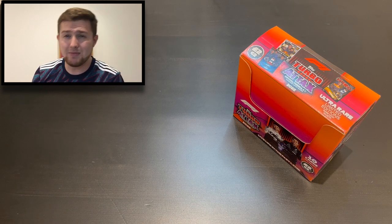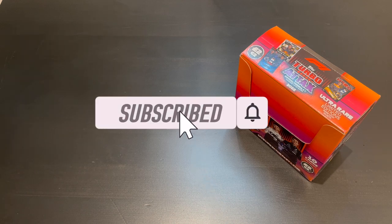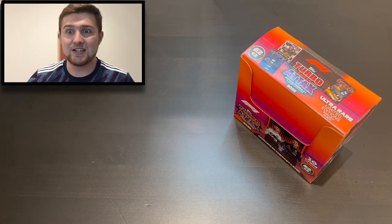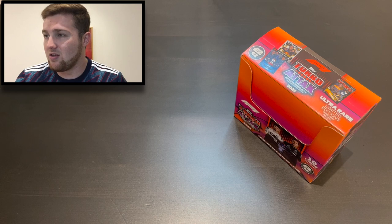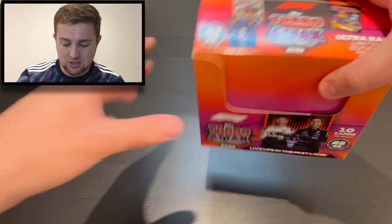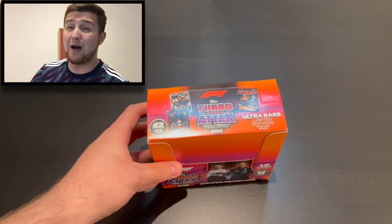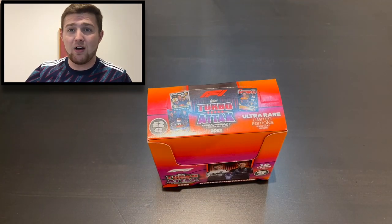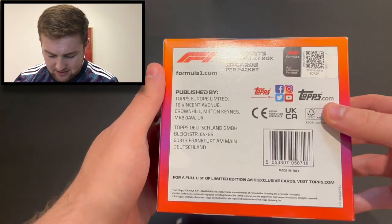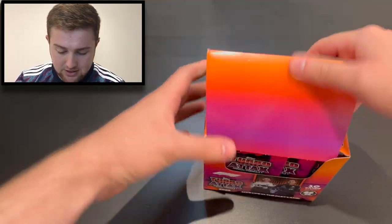If you're new to the channel and want to see more Turbo Attax openings, or if you've been around a while but haven't subscribed, do it now so you never miss an upload. There's plenty more Turbo Attax content to come across the summer of this fantastic Formula One season — this Ferrari and Red Bull battle, the Verstappen–Leclerc battle. It's two pounds a pack, 24 packs, with ultra rare limited editions and lucky packets to find.